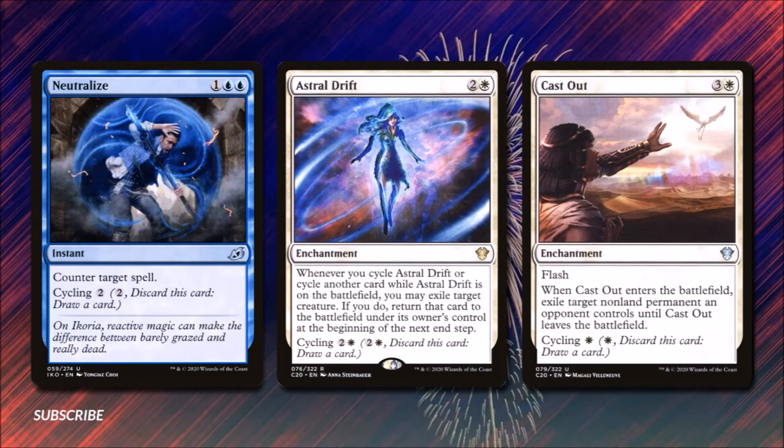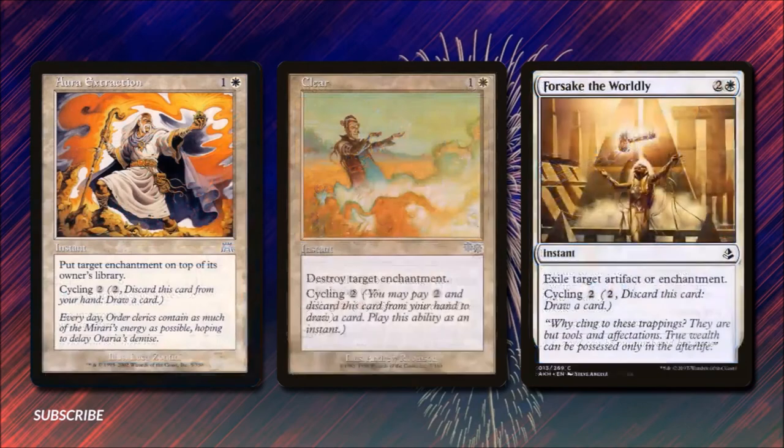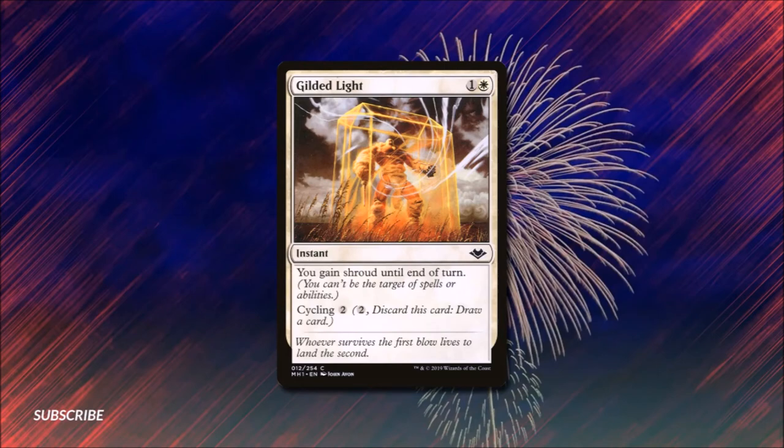Cast Out for three and a white is an enchantment we can play at flash speed; when we play it we can exile a permanent an opponent controls until Cast Out leaves the battlefield. Waker of Waves for five and two blue will make our opponents' creatures one power lower; if it's in our hand we can pay one and a blue and discard it to look at the top two cards of our library and put one into our hand. Angel Song for one and white will prevent all combat damage that would be dealt this turn. Choking Tethers costs three and a blue — we can tap up to four target creatures; if we cycle it we can tap one creature. Aura Extraction lets us put target enchantment on top of its owner's library. Clear destroys target enchantment. Forsake the Worldly exiles target artifact or enchantment. And Gilded Light gives us shroud till end of turn for one and a white.